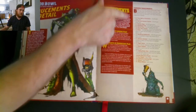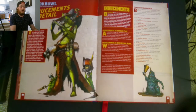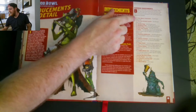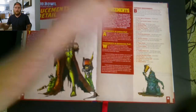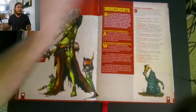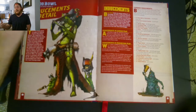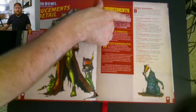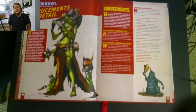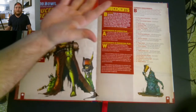Next up, common inducements. We're going to go over each of the common inducements and then some that I think are very important for certain teams. First, there's temporary agency cheerleaders and temporary part-time assistant coaches. If you remember from the team rosters video, cheerleaders and assistant coaches can help you on the kickoff table. If you didn't buy them during the building phase or between matches, here's your last chance. You can buy them here for 20K.